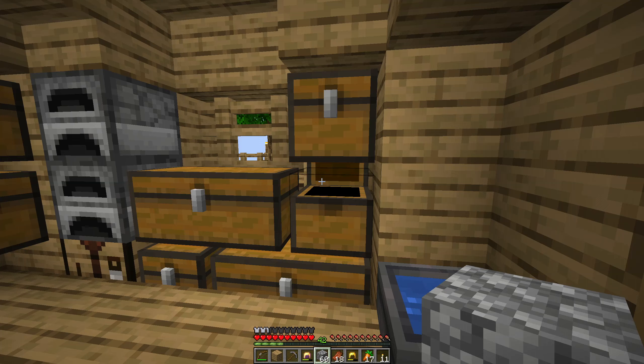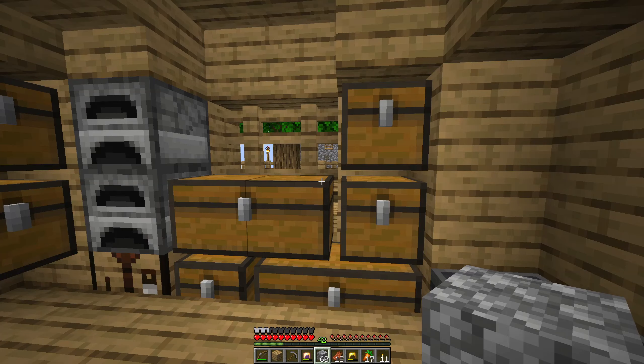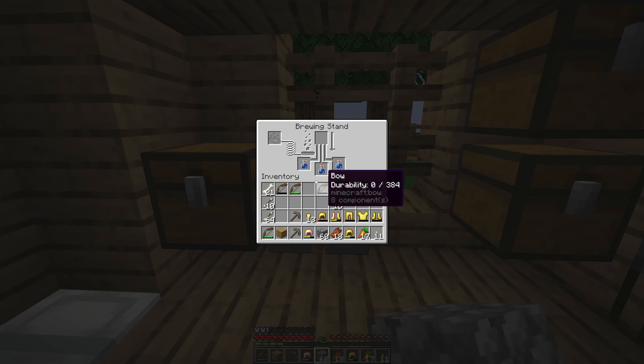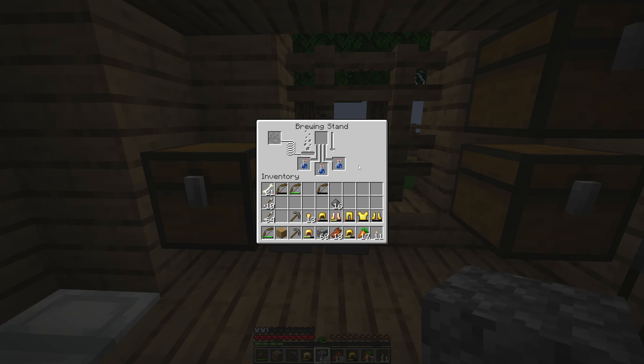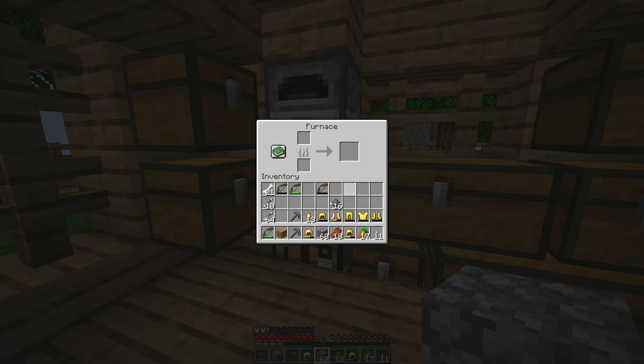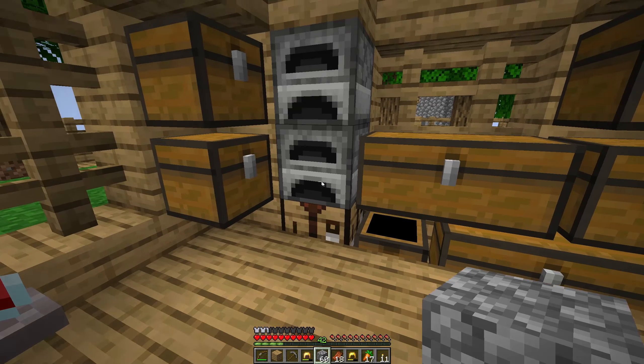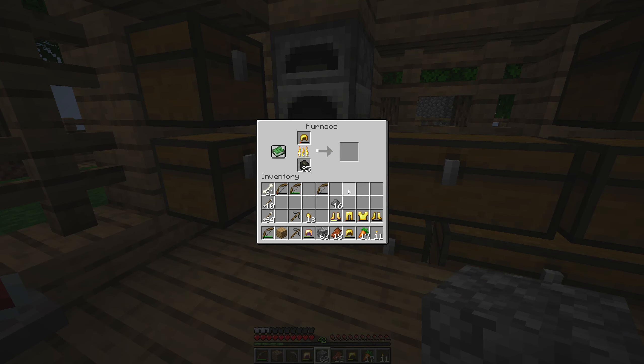Let's see where we're at on our iron collection. We got 13 nuggets — we're actually not that far off. I don't know if there's a way for us to get a brown mushroom though. The brewing stand right now is just making hot water bottles. I got charcoal, so let's cook up the gold armor and I'll talk about my plan.